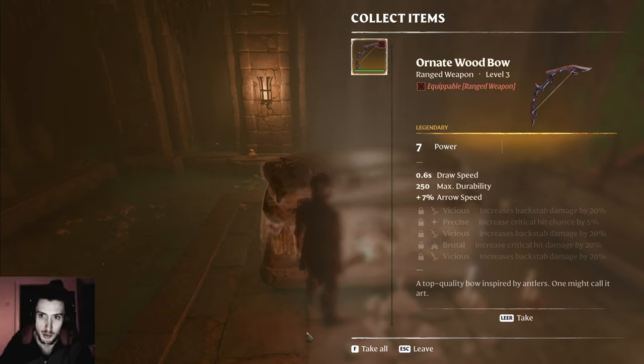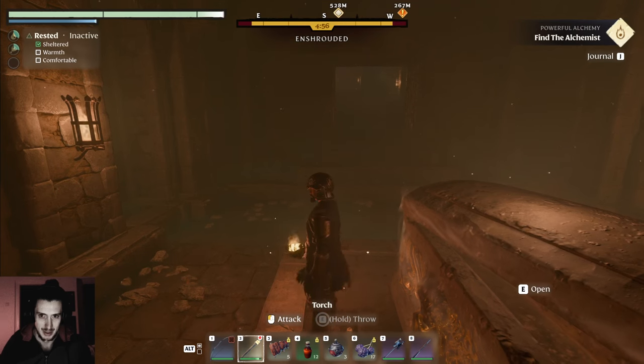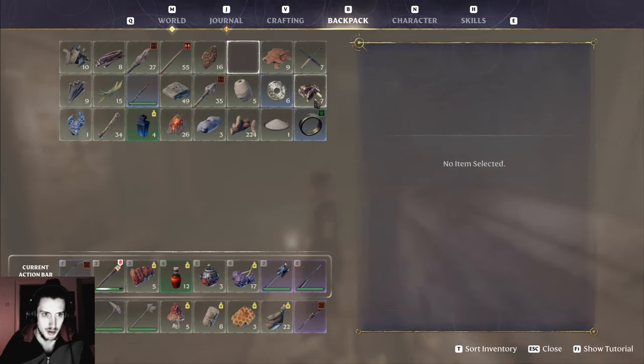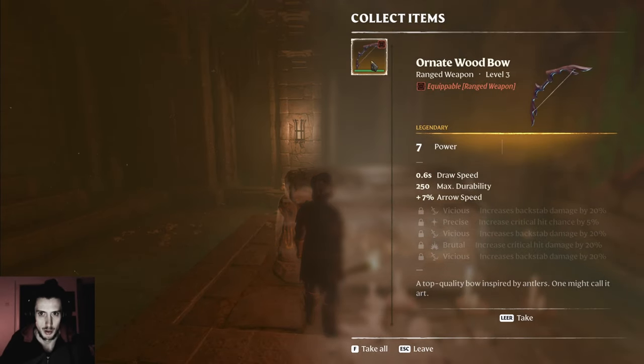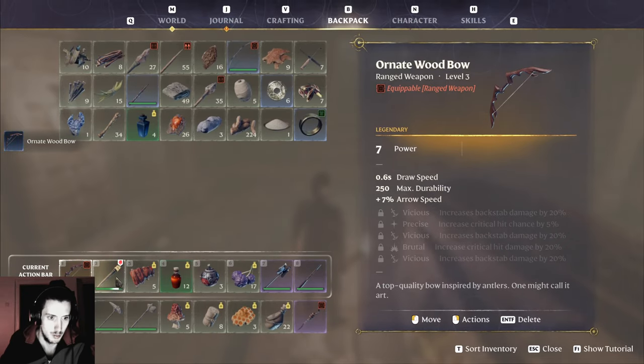Look at that bad boy — I just found this thing. We're going to hunt for salt. Top quality bow, inspired by antlers — one might call it art. Good looks, good backpack full. No inventory management needed. I got myself a golden bow, hunting for salt.